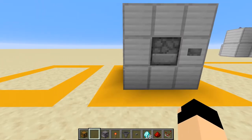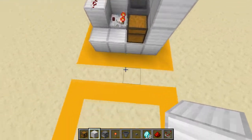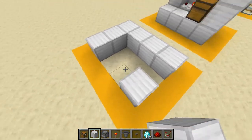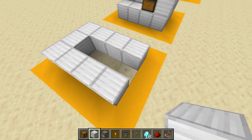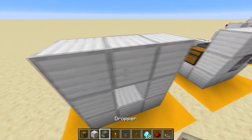To start off, we're going to be placing some blocks in a four by three area. We're going to put three in the back and then fill in this whole area, but we're going to leave some out. Just build this frame like I'm showing here.